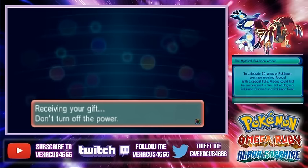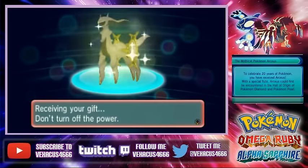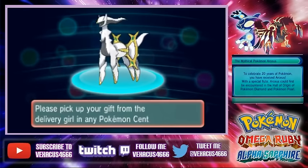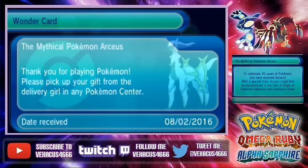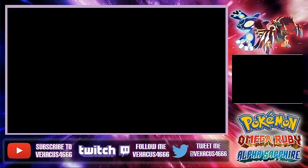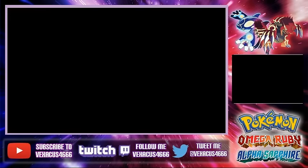Receiving your gift. Do not turn off the power. Repeat, do not turn off the power. Arceus has been received. Alright, let's go there and pick him up. And then let's go from there and then you just go and get Arceus.